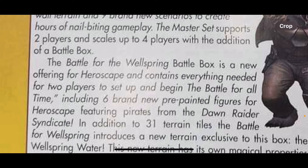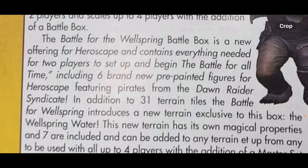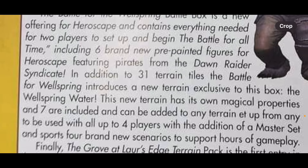The Battle for Wellspring battle box is a new offering for HeroScape and contains everything needed for two players to set up and begin the battle for all time, including six brand-new pre-painted figures for HeroScape featuring pirates from the Dawn Raider Syndicate. In addition to 31 terrain tiles, the Battle for Wellspring introduces a new terrain exclusive in this box: the Wellspring Water.